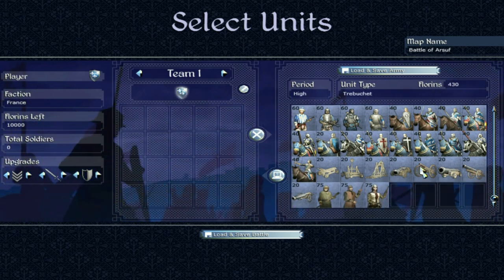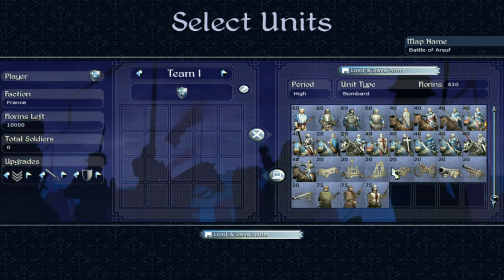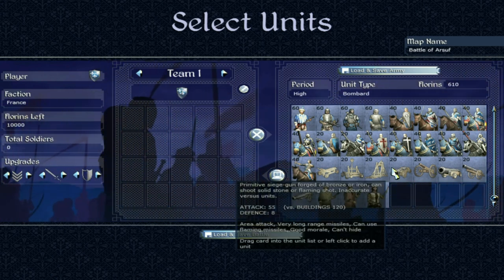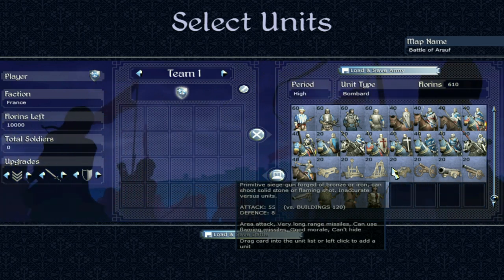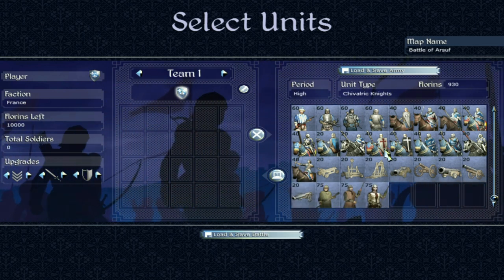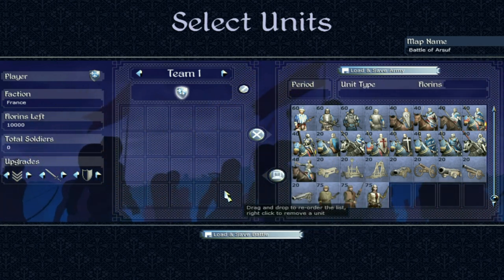I'm not going to go over the siege equipment — trebuchets, cannons and so on — because I covered it in the first faction guide, which I believe was England. Go back to that one if you want to see those units discussed.